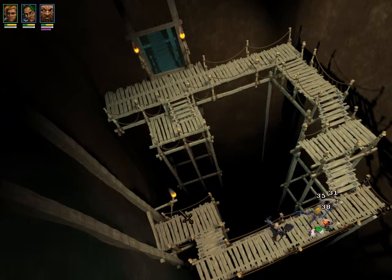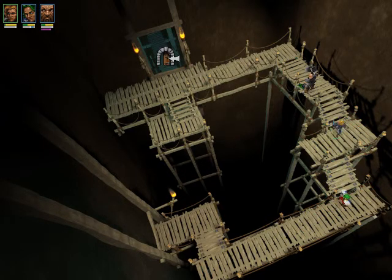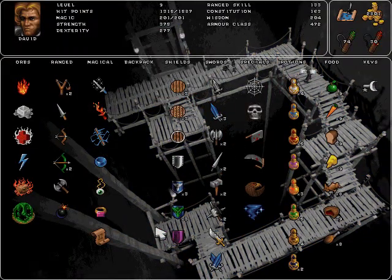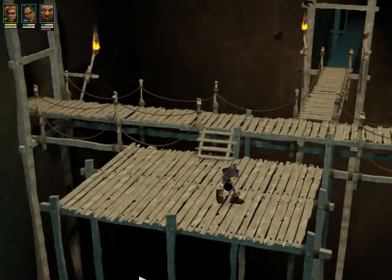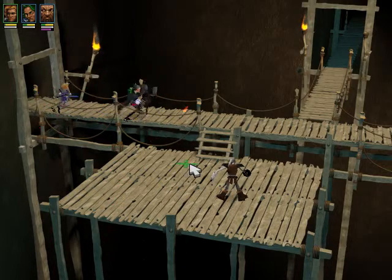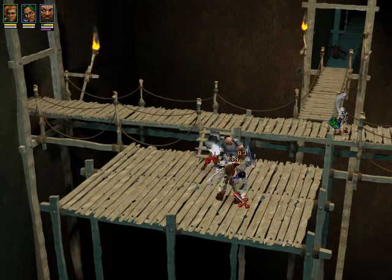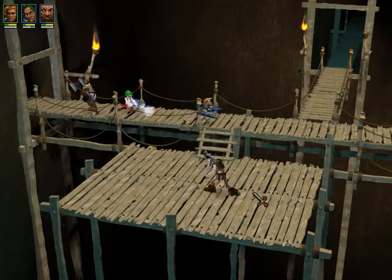There are some skeletons just kind of randomly appearing — you guys should fight these. You can just kind of murder them if that works. We almost have everything, I think. We're missing two orbs — don't worry, we'll get them. Missing one magical item, which I believe we're gonna find. We have all the swords, missing a few specials but that's fine, we'll find them. We still want a green key — and also a bone key or something. We're back in this room — there are things to kill here.